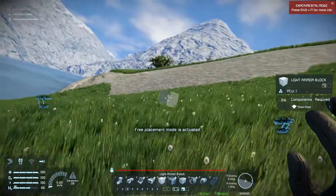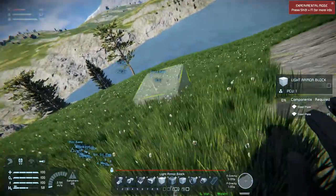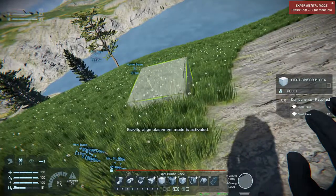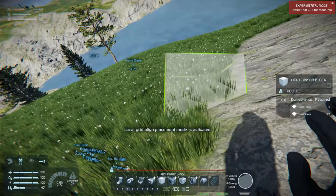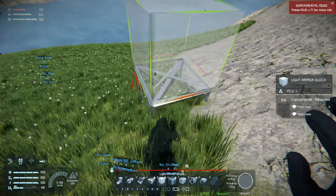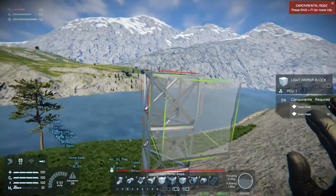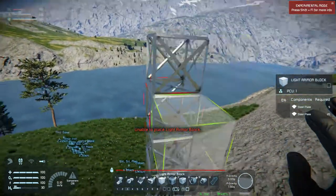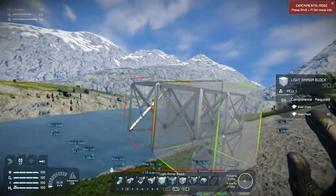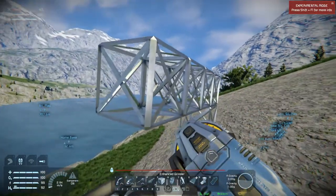Let's start building. We'll build here to start with. This will be fine. We'll build a little bit up in the air so that people can't just walk in - something like that. And we'll build a first floor.